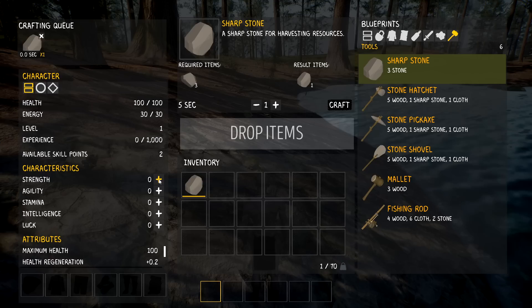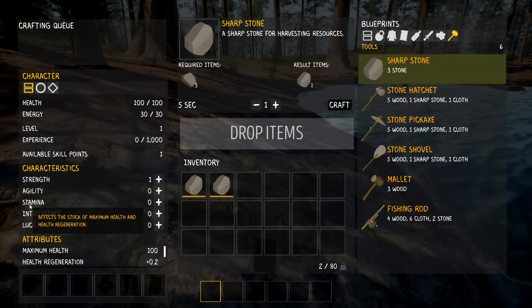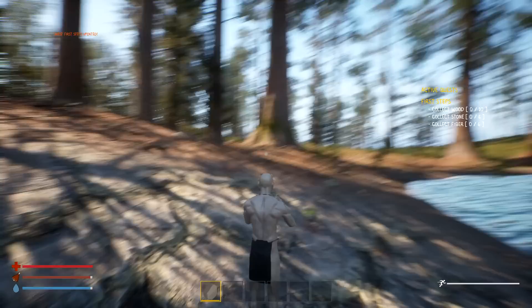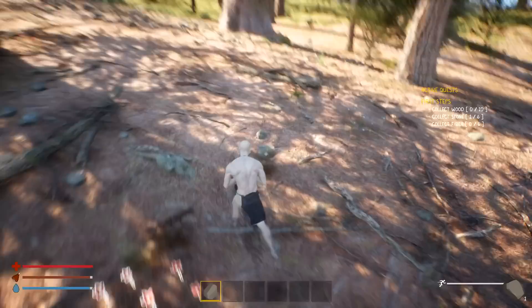We also have available skill points here. Strength affects base damage and carry weight - you guys know I love that. It also affects critical damage and base armor. Stamina and maximum health, intelligence and luck affect the chance of critical damage. I'm going to go with a little bit of strength early on because that's something we definitely need to survive. I think I made two of these by mistake - oh well, all good.